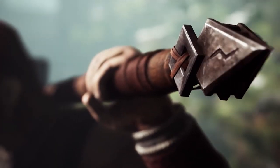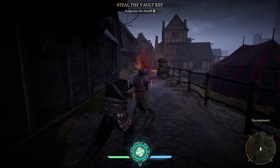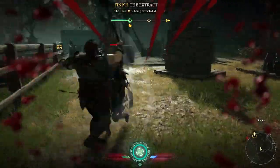His weapon is the hammer, a deadly instrument capable of wide sweeping attacks that can strike multiple enemies, or more precise and powerful overhead swings that can instantly kill the lesser armored guards.